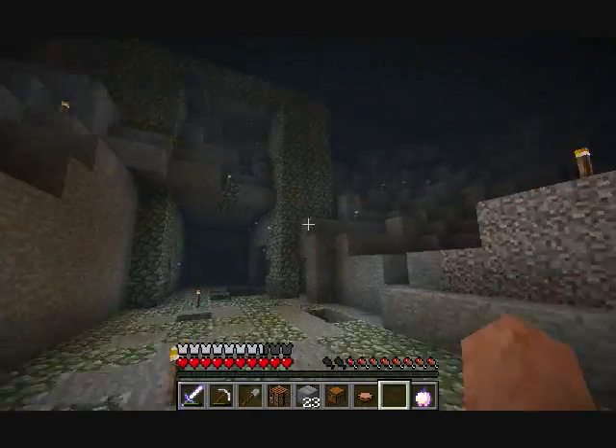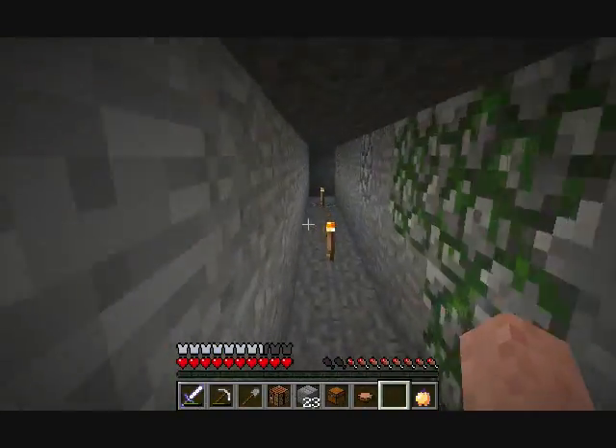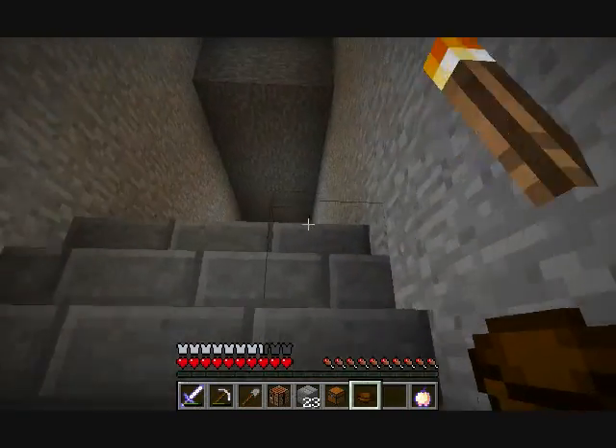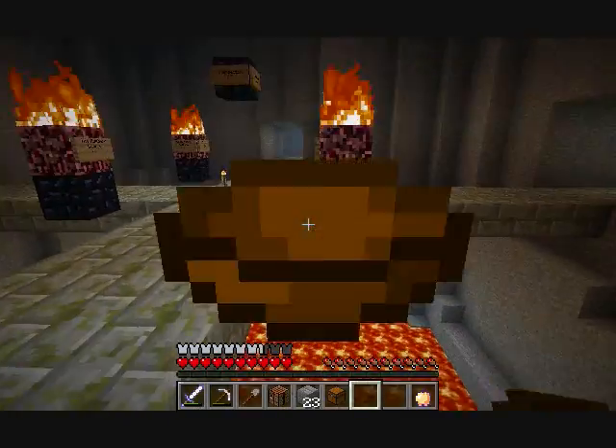I forgot there's iron over here, so I have access to it pretty easy. Which means I probably could have made a base here, but then again I had all my wood and stuff at the other place. I shouldn't have eaten that right there — I don't have any more mushrooms, so I can just throw that in the lava.